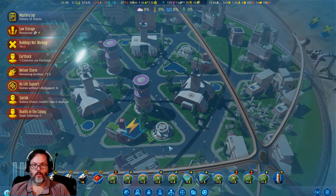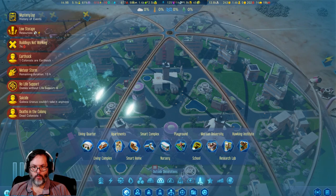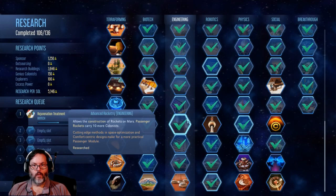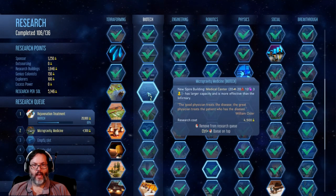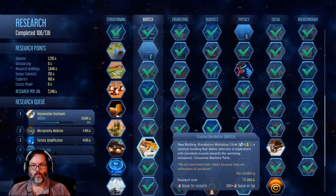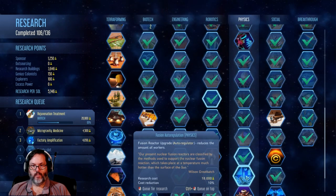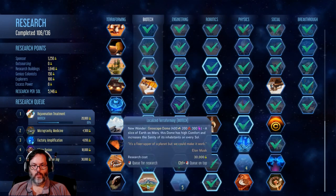Do I have a build spires option? You need the prefab for this. Let's do biotech. Workshop, art workshop, network node — I don't need that. Artificial sun and space elevator — let's get those.